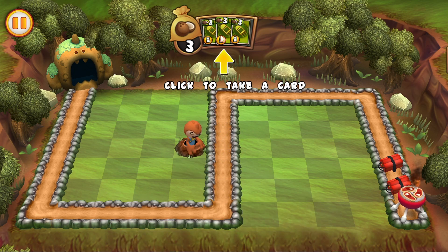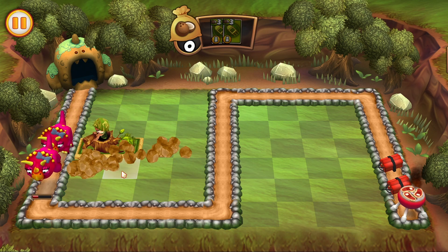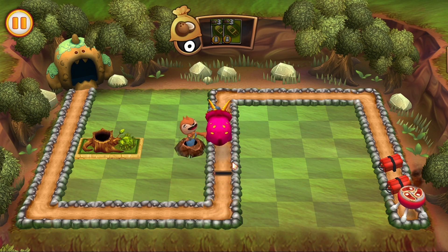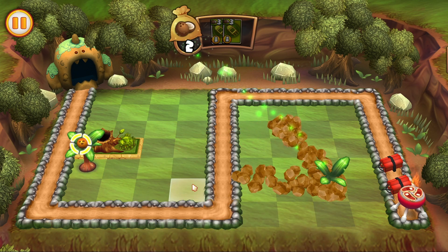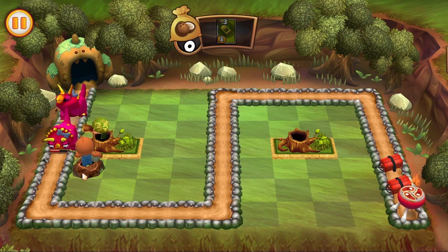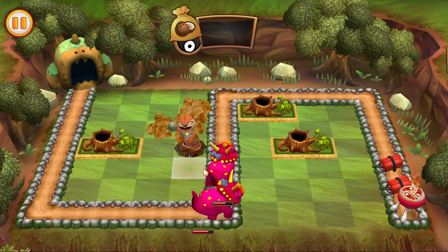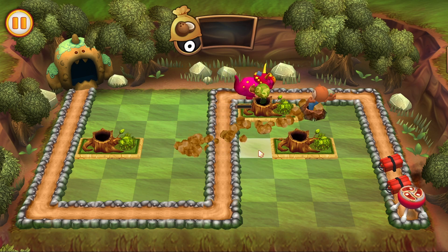Click to take a card. So can I not move everything? Looks like you don't have enough coconuts. I can always use more of these. Did I just... oh. Here I was thinking I was smart putting it where it wasn't supposed to go. Ooh, coconuts. There we go.